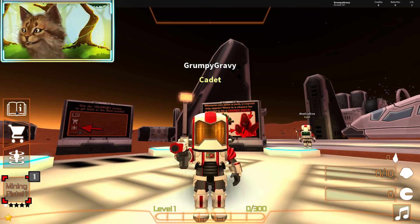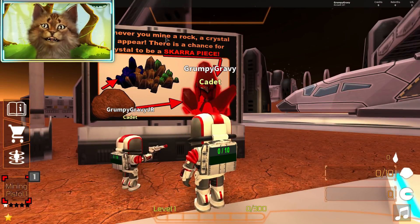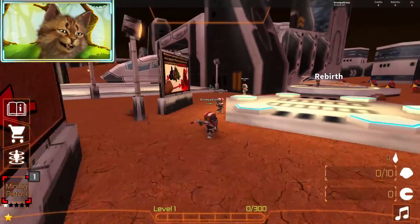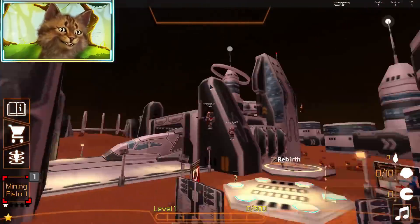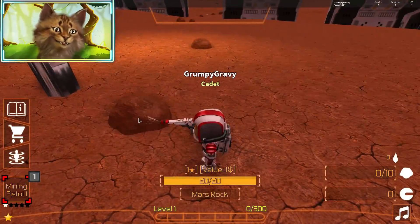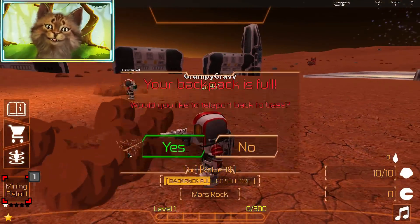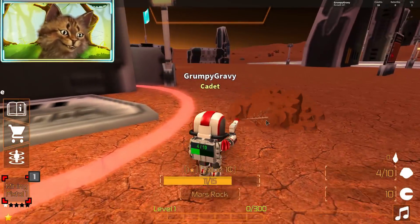All right, let's start this! So we're on Mars Mining Simulator. Whenever you mine a rock, a crystal may appear — there's a chance. We need these special crystals. Let's go mine! It's so fun to jump on this. Here's a rock — you shoot it with a laser. Oh, my backpack's full! I'm getting like a lot of money already with this little laser.